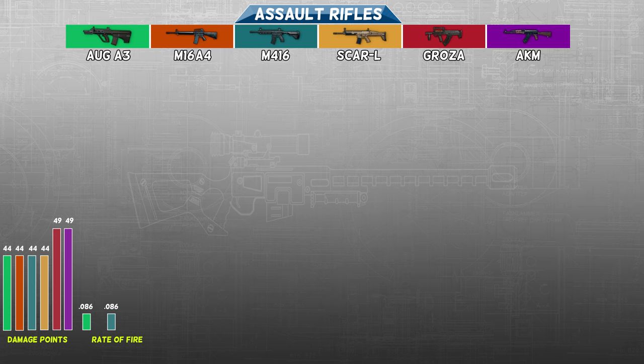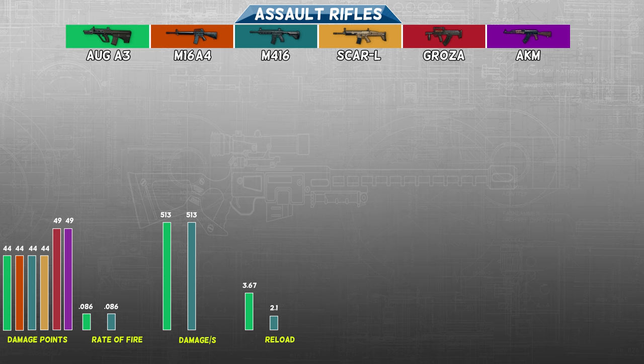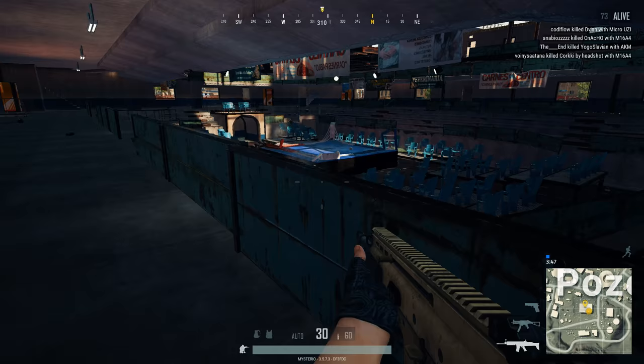Since they both have the same damage rating of 44, they will both deal 513 damage per second. You might think that these guns are equal in damage, but they are not. The AUG A3 needs 3.67 seconds for a reload, while the M416 only needs 2.1. Taking this into account and assuming the guns don't have an extended magazine attached, it gives us the sustained damage per second, or SDPS for short. This is where the AUG A3 falls short with 212 SDPS, while the M416 beats it with 283.